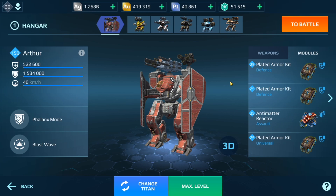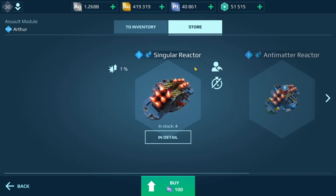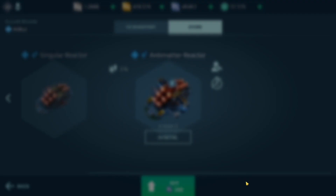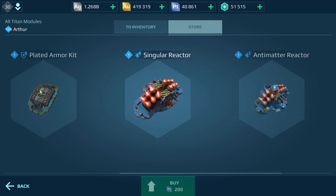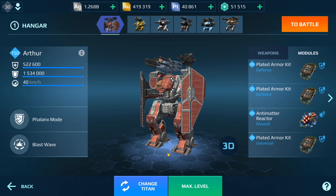We have three slots split up into defense, assault, and universal. For defense, you can only run these two modules. For assault, you can only select either a singular reactor or in this case an antimatter reactor — those are the only two modules for that slot. Then universal means you can select any other module, like a Titan armor kit, plated armor kit, singular reactor, antimatter reactor, or a healing module.